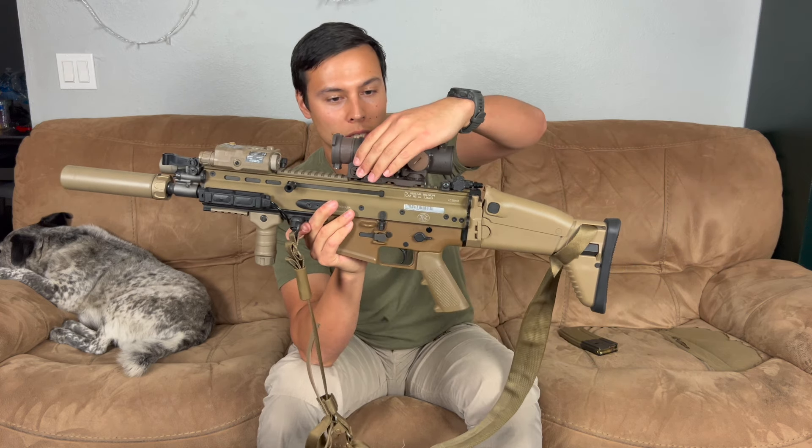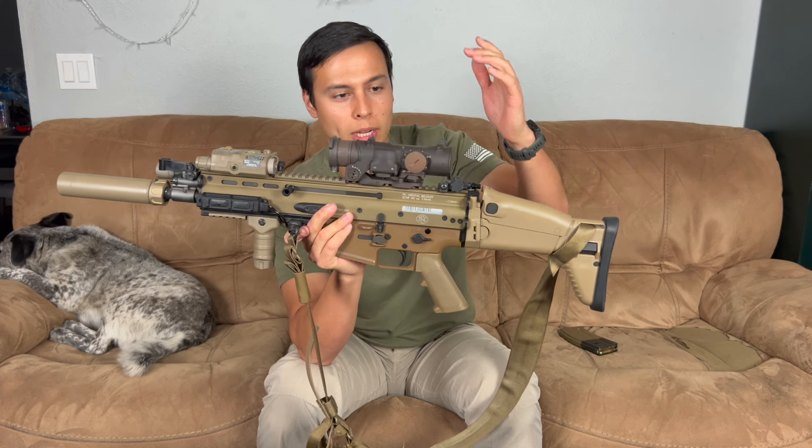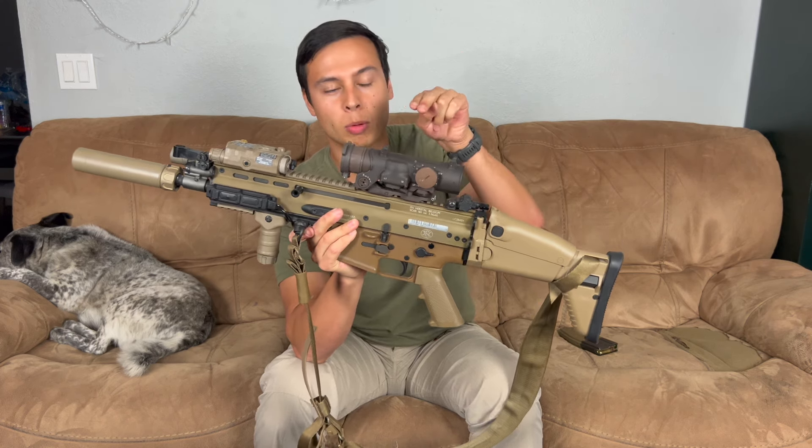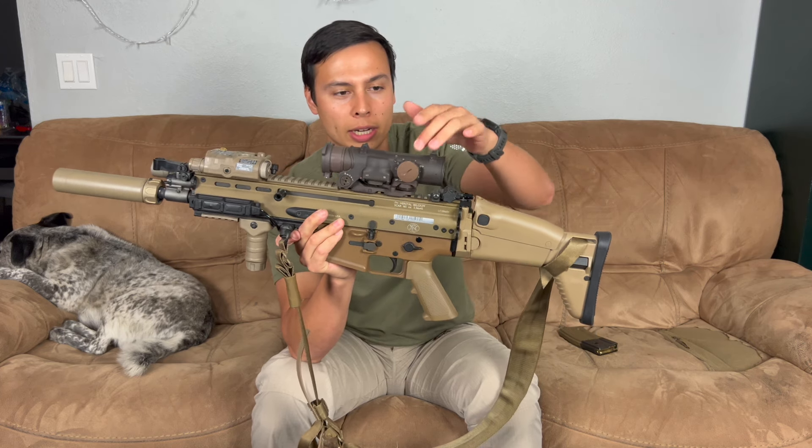This is just a very cool throw lever — it's very quick. It's got a crosshair in the middle. You can illuminate just the center point, or you can illuminate the entire reticle with this dial right here.